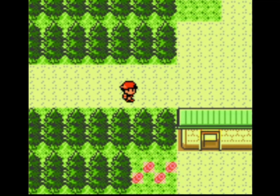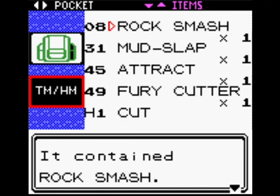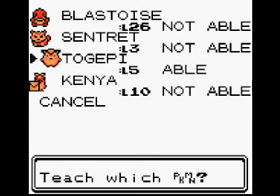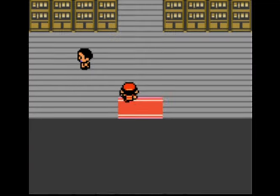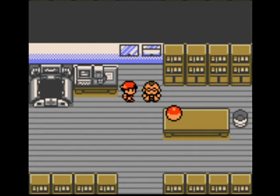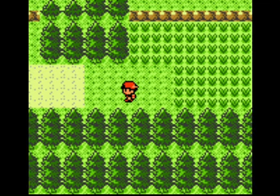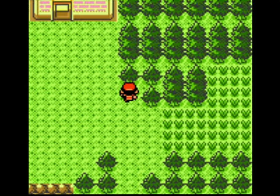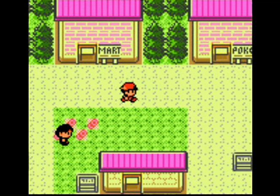I'm heading back to New Bark Town to show Professor Elm the Togepi. Togepi can learn Flash, Headbutt, and as Togetic it can also learn Fly — so it's actually a pretty useful Pokemon to have in your party. If you're looking to complete the Pokedex, you need Headbutt to get Heracross, Aipom, Pineco, and Exeggcute dropping out of the trees.